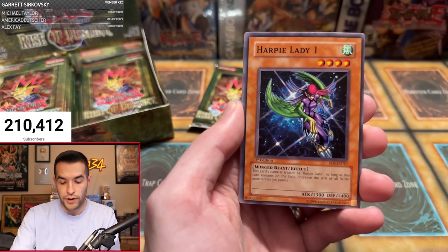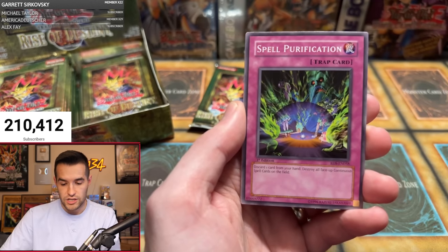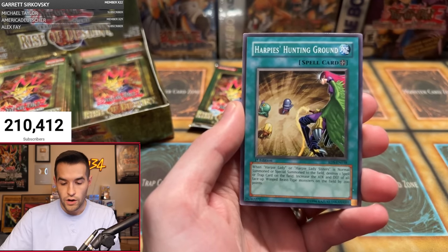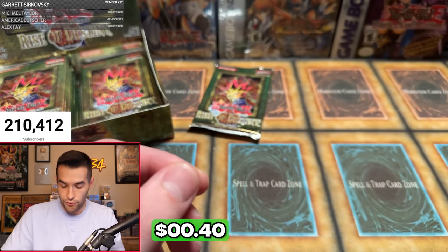Pack three: Heavy Mech Support Platform, Astral Barrier, Harpy Lady 1, Fruits of Kazaki Studies, Spell Purification, Marigar, Mirage Dragon, Harpy's Hunting Ground, and an Ultimate Insect Level 3.